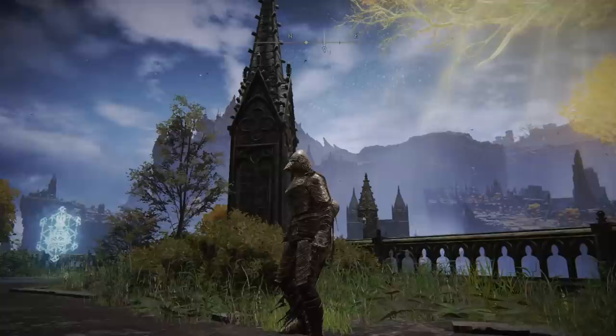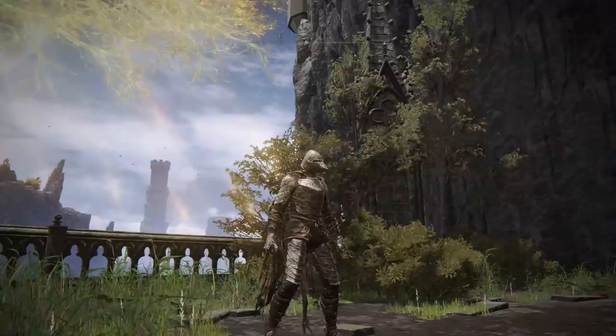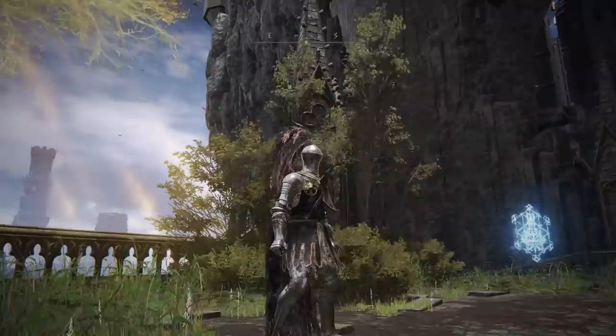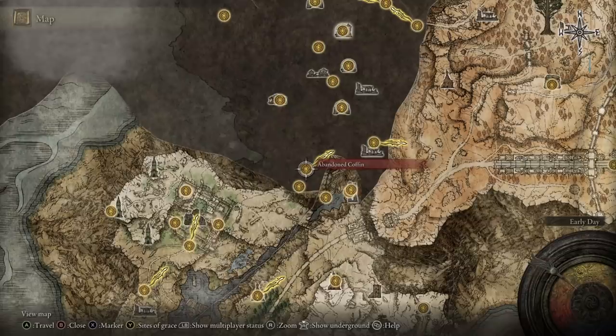The final two armor sets come mere feet away from each other. The Bloodhound Knight armor set is the armor of a familiar enemy type in Elden Ring — these show up as bosses early on and then as more standard enemies further in, and now you can wear their entire armor set yourself. Statistically it is more or less average, leaning more towards physical defense than magical defense. The last armor set is the Gelmir Knight armor, which boasts a particularly long helmet. If you like having a long head, this is definitely the one for you. Statistically it is actually quite decent for the weight that the armor has.